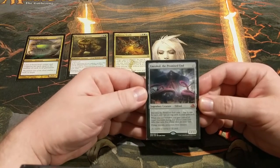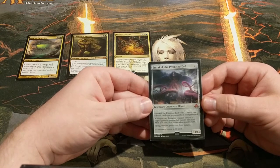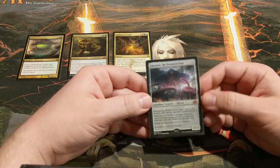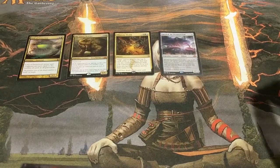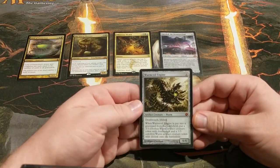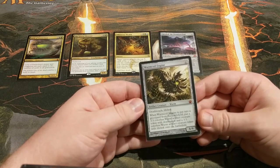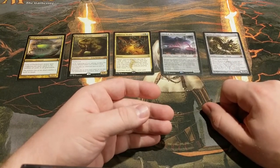We've got Emrakul, the Promised End — it's huge, it's got evasion, it's got a little bit of built-in protection, messes with whomever is most vulnerable when you cast it. The later the game goes, the cheaper it gets since it automatically reduces its casting cost. It's just a good card and it wins games. We've got Wurmcoil Engine in here too — kind of similar to Thragtusk, but it does a better job of beating down for damage. An attacking Wurmcoil Engine doesn't leave your opponent with a lot of good choices, and if or when it dies, you just get two more tokens to replace it and then cast it again. That card will get you out of a lot of jams.